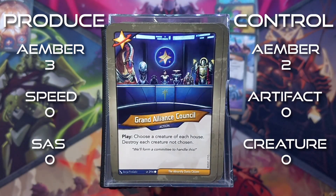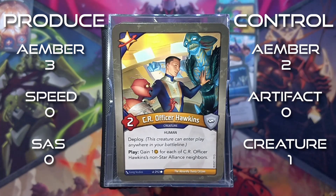Grand Alliance Council is an action. Choose a creature of each house, then destroy each creature not chosen. CR Officer Hawkins is a 2 power creature with deploy. Play: gain 1 amber for each of CR Officer Hawkins' non-Star Alliance neighbors.